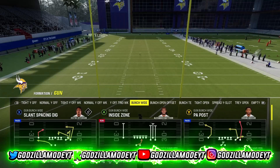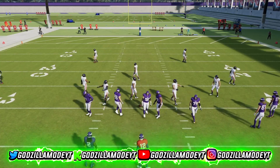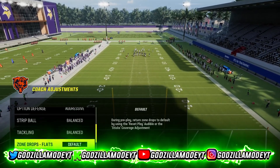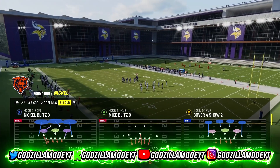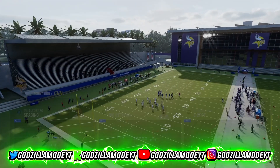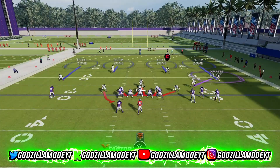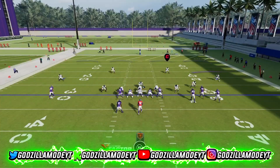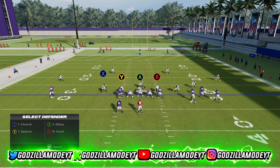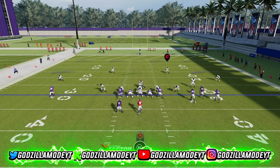Come out here at the Z spot — that's how we usually set this up. I forgot to show y'all the coaching adjustments. Go to coaching adjustments, have it on base align, defense on aggressive. You can use zone drops but that really depends on how your opponent plays — if they only throw corner routes or streaks, run defense for that. Now at the Z spot for this play, what I usually do is go ahead and blitz all my linebackers and slant inside.